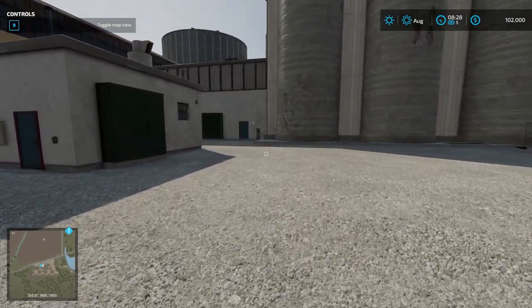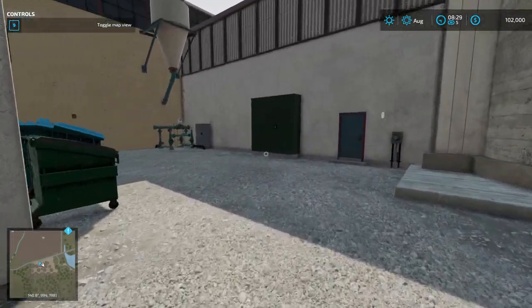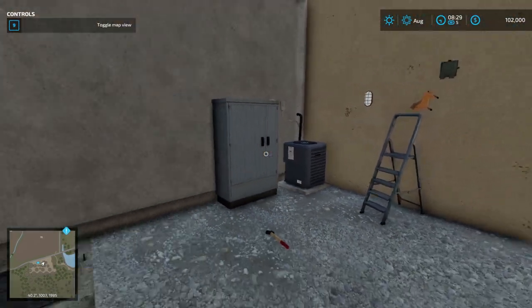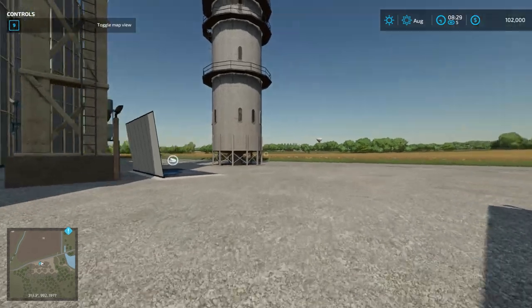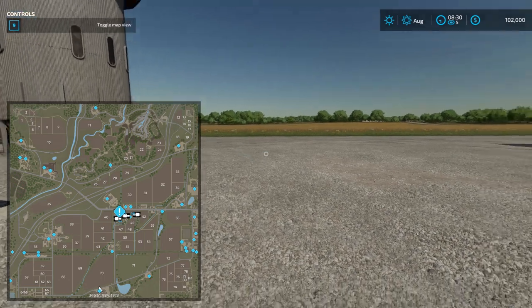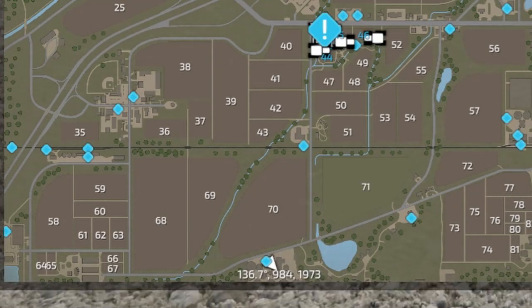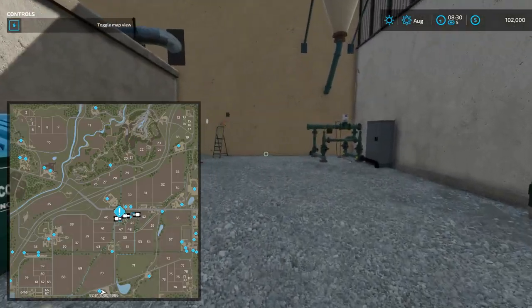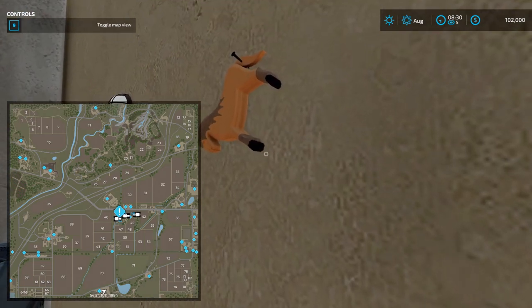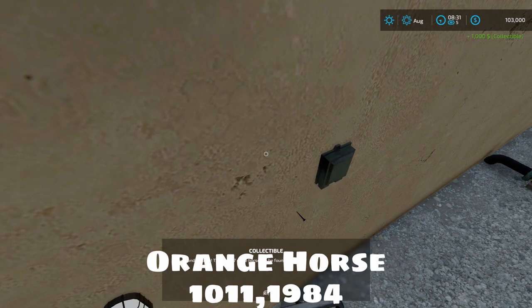Horse number three — the orange horse — is down here at Feed and Grain South, coordinates 1984. It's down at the southern sell point on the map. You go around this little corner and stuck to the wall is another horse.